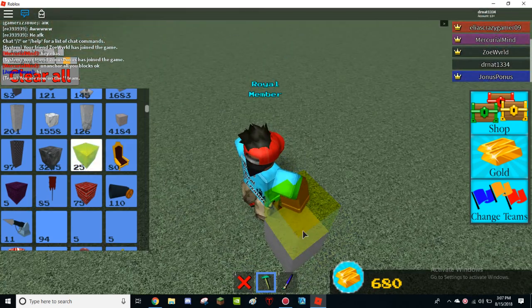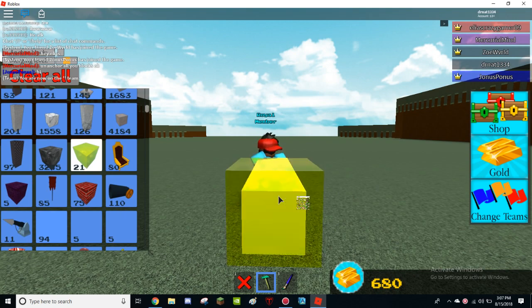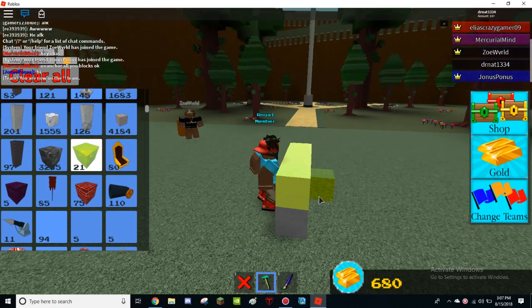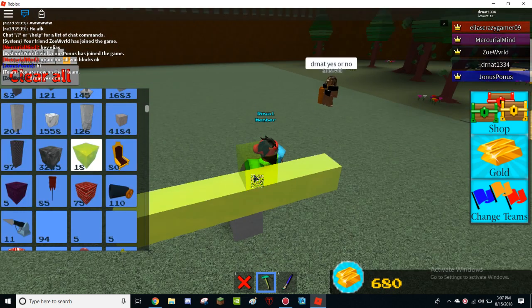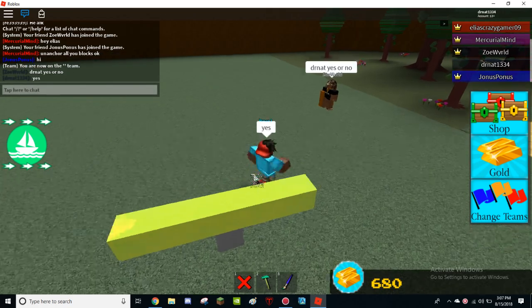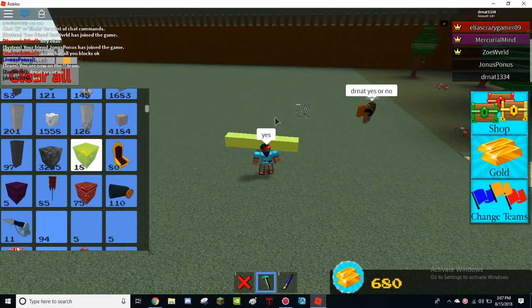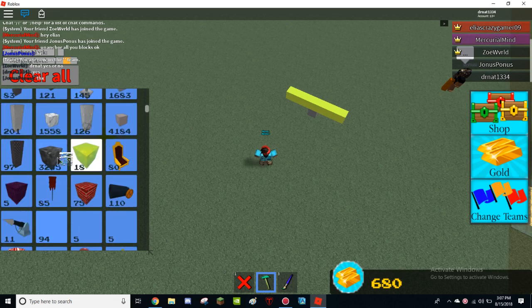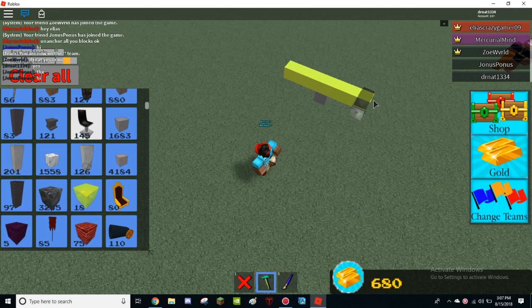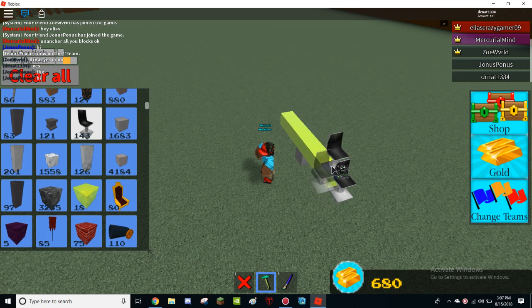First, what you're going to want to start off with is doing this. Anchor has to be off, make sure. So now, after you do this, you're going to want to place a seat for your friend. In my case, I'm going to place two seats since there are two friends.